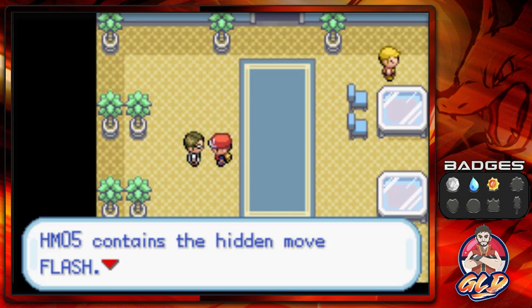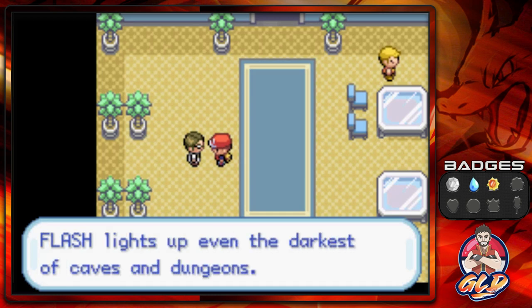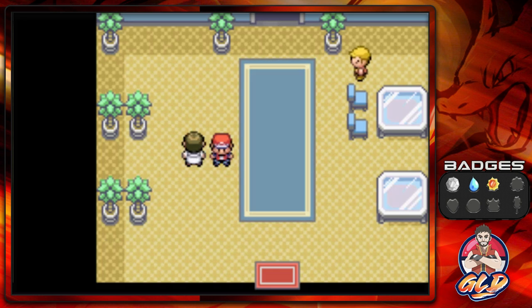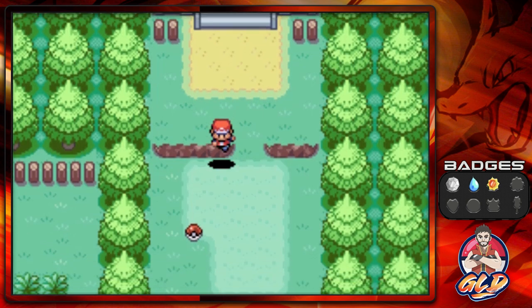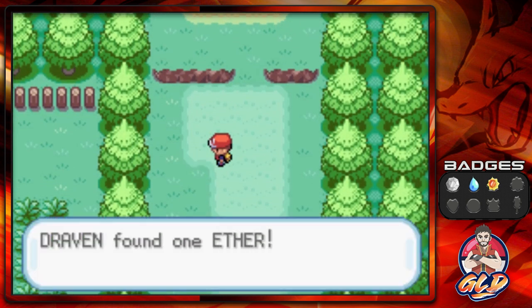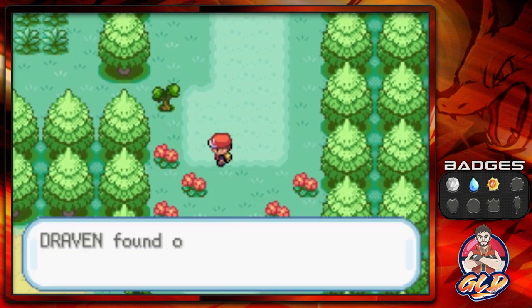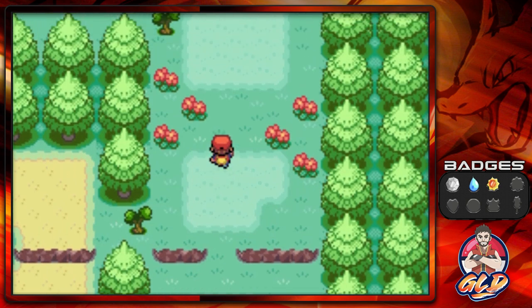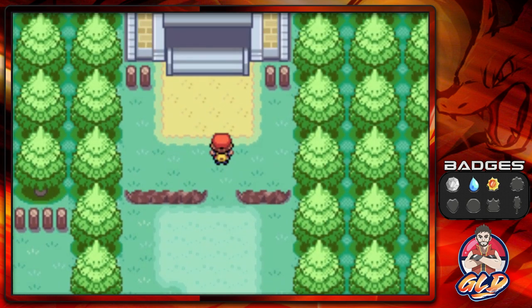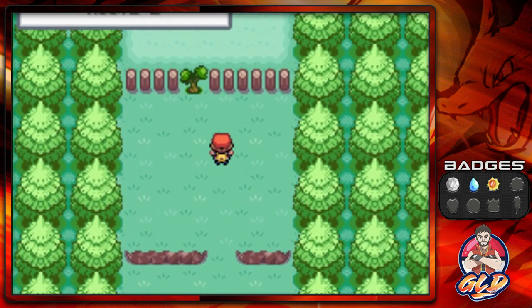HM05 Flash lights up even the darkest caves and dungeons. Funny story — as a kid I didn't know 10 Pokemon gets you Flash, so I went through Rock Tunnel without it. I memorized it, but now I always go get Flash. If you go right here you'll find an Ether, and grab this too — you get a Paralysis Heal. There might be a hidden item somewhere, but let's head straight to Pewter City for one more piece of business.